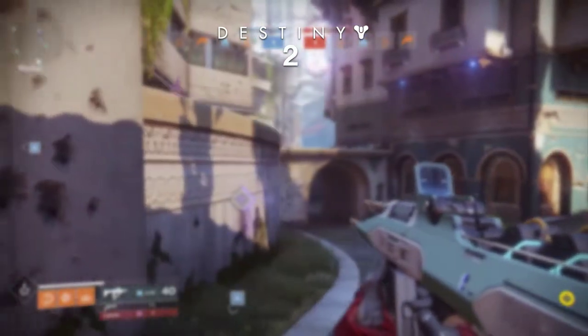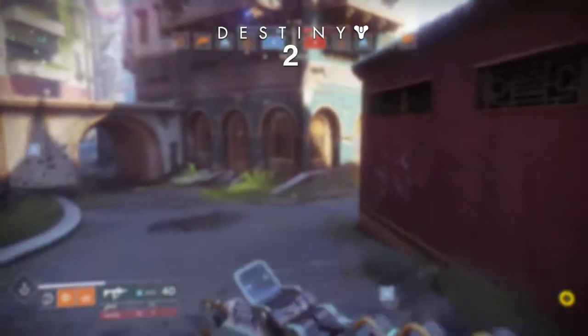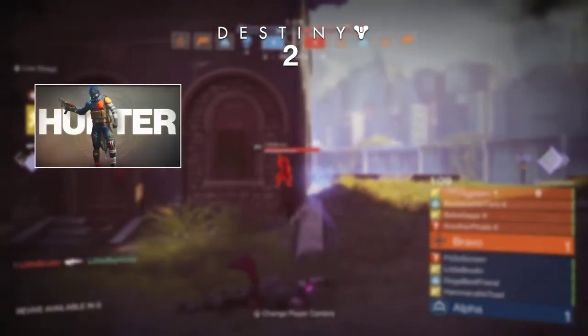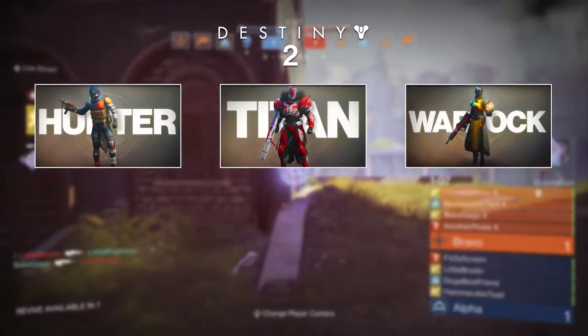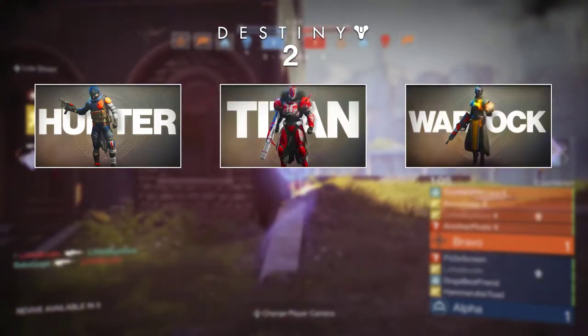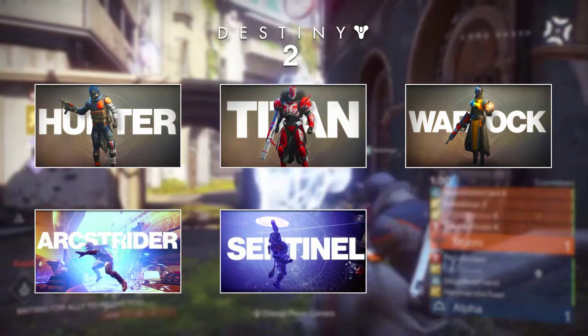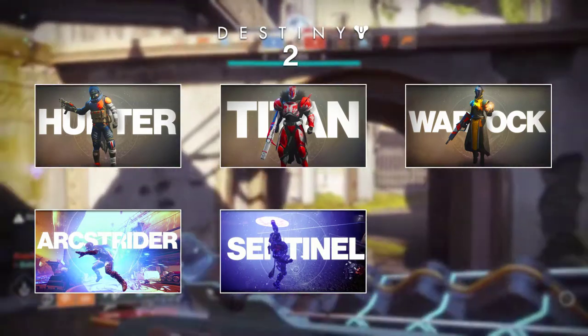Let's start with the subclasses. Destiny 2 introduces new subclasses in addition to the ones that have been in the previous game. Of course there are the three main classes: the hunter, the titan, and the warlock. But each of these now has a subclass. The hunter now has the arcstrider, the titan has the sentinel, and the warlock has the dawnblade.